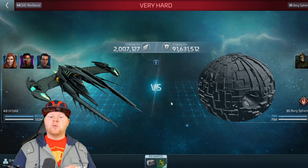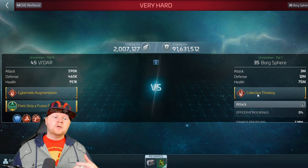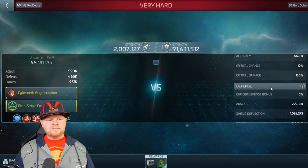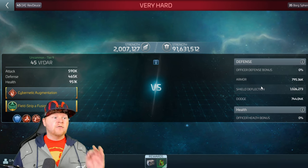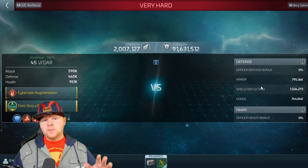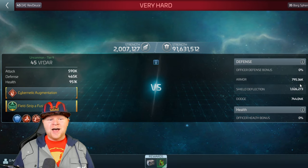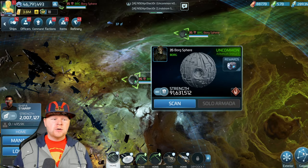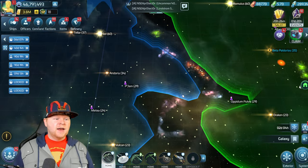One of the main cards that we're used to running against Armadas is 6 of 11 — a huge officer because of piercing. If you aren't familiar with how 6 of 11 works, I did make a video about him. He is a fantastic officer to use to adjust the piercing values of the ship, basically lowering your opponent's mitigation. Here's the problem: this is a level 35, very small Borg Armada — basically the smallest Borg sphere available. And yet its defensive stats are 1 million for the primary shield deflection, 800,000 essentially for armor, and 744k for dodge.